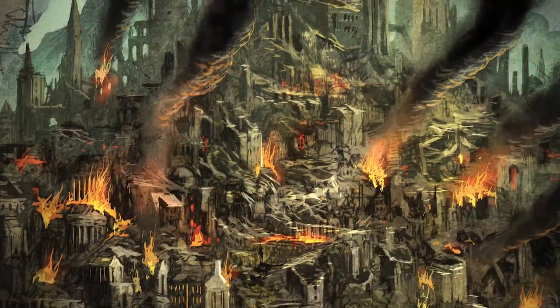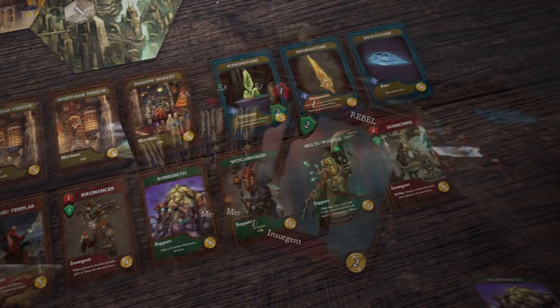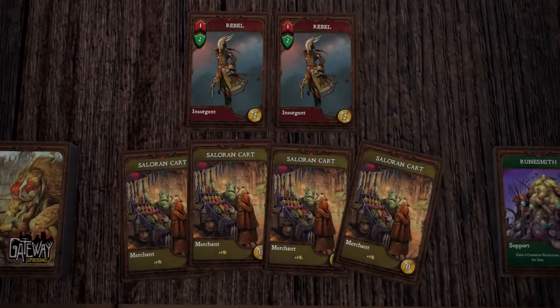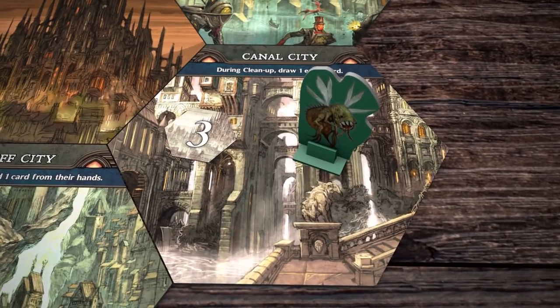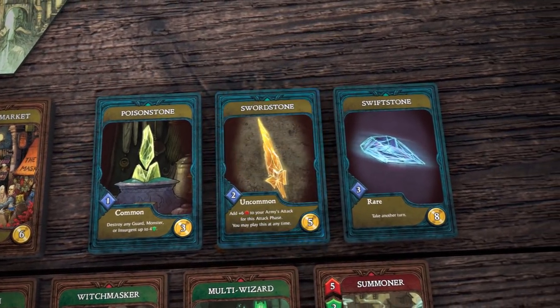To begin, select an assortment of Revolution cards with which to build your armies. You'll have to learn how best to deploy your forces and recruit new allies, and when to rise up against your foes in the city's varied districts.